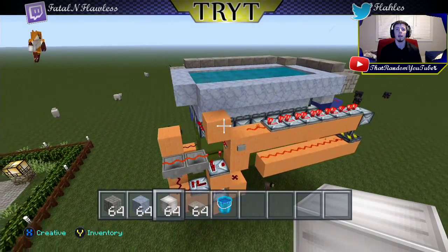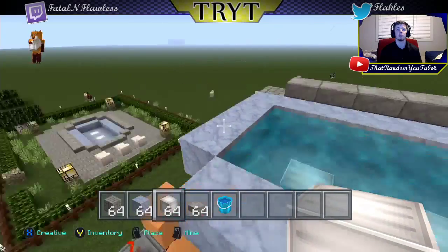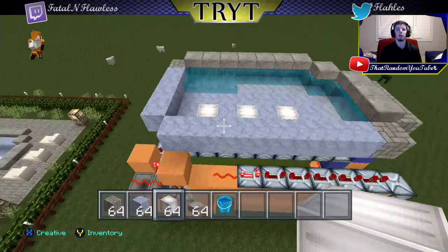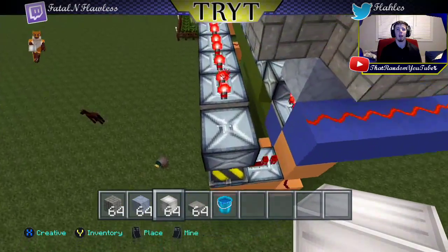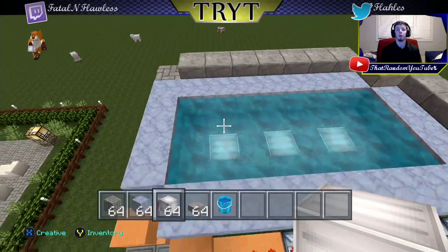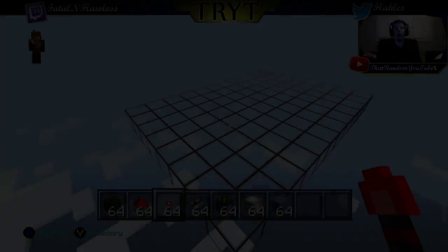Hey guys, it's that random YouTuber here, and we are here today to build a redstone contraption that I created. As you saw from the skip we did right over there, it is a self-emptying and refilling pool. I'm pretty proud of the redstone for this — it's definitely one of my better builds. I felt like I did a pretty good job of compacting it, though some circuits were required to be long to give the water time to turn solid so it wouldn't be a flowing current. Let's hop on over and get to building this.